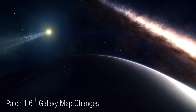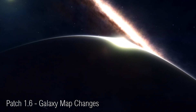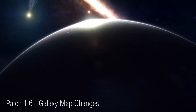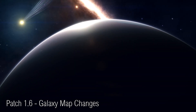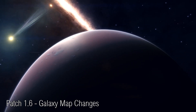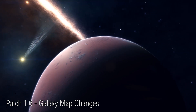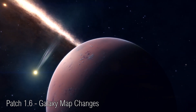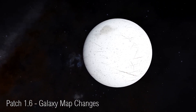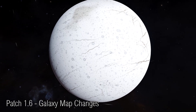One thing we haven't heard about yet is a travel history for the Galaxy Map. I'd love to be able to see a list of all the places I've visited and filter the galaxy by that. I'd also like to be able to filter the Galaxy Map by systems or planets I've actually discovered — something that hopefully will come one day. Frontier haven't said anything on that, so the chances are just as likely that we won't get anything on that just yet.